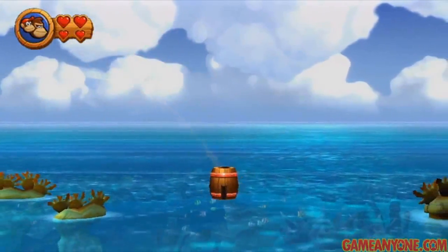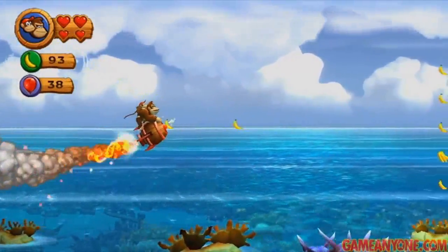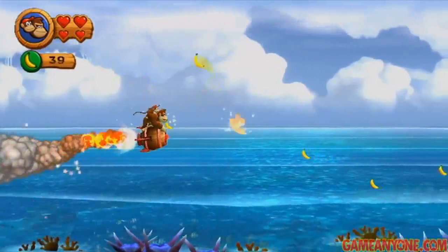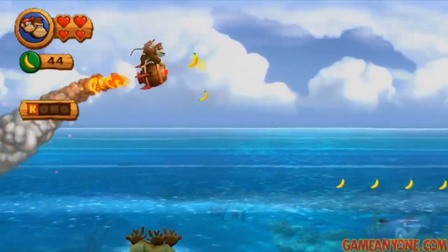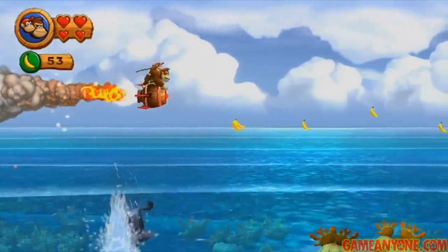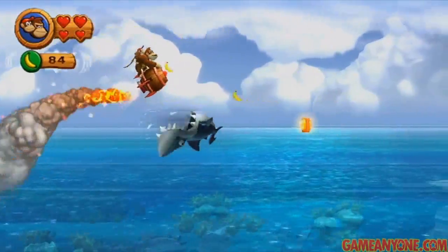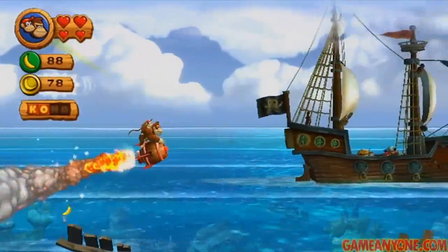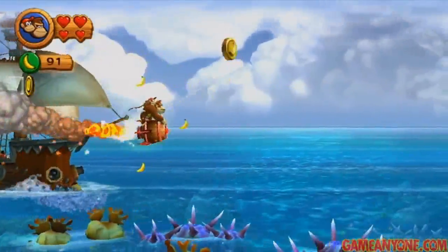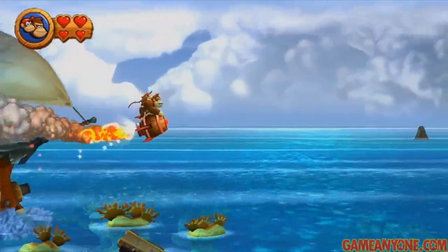Once we get here, we're going to fire off into this little barrel right here. If we tap A repeatedly, we're going to take off — this is that new mechanic I was talking about. Right off the bat, we want to try to figure out how to control this really quickly, because you need to get all these bananas to make that puzzle piece appear, and then the K is right after it. In order to keep sort of a straight line, you just need to tap the A button intermittently. If you hold it down too long, you'll pretty much just sail straight up and lose almost all control. It's also one hit and you die.